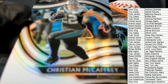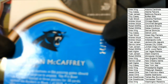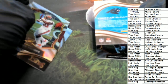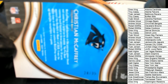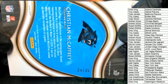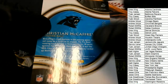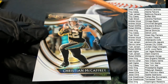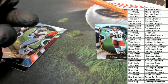Here's a White McCaffrey! A field level McCaffrey - White Prism, 24 of 35 field level. And a Keyshawn Vaughn rookie as well. Carolina Panthers owner Tyler S., congratulations - that is awesome!